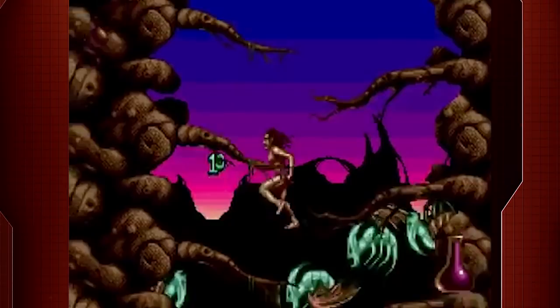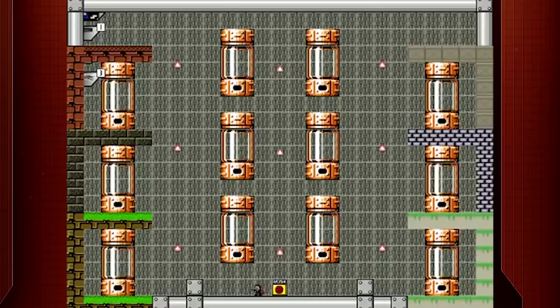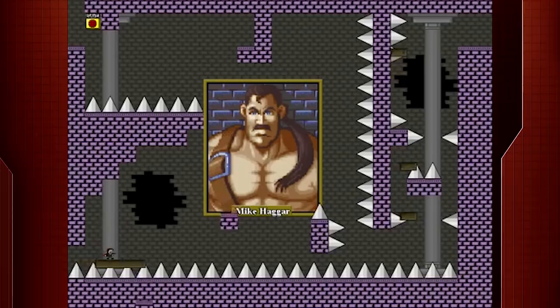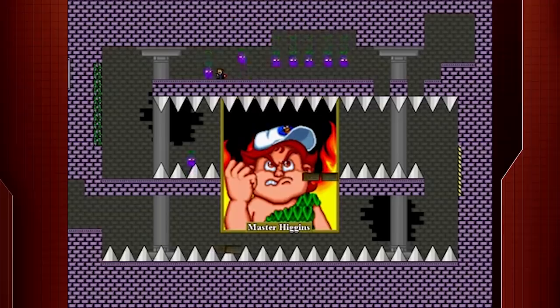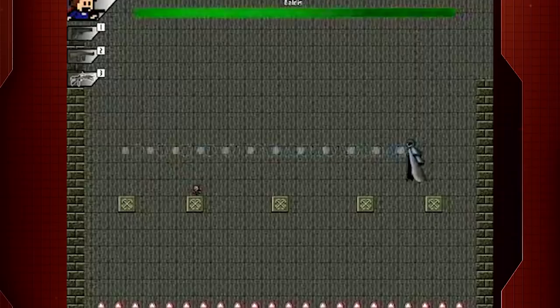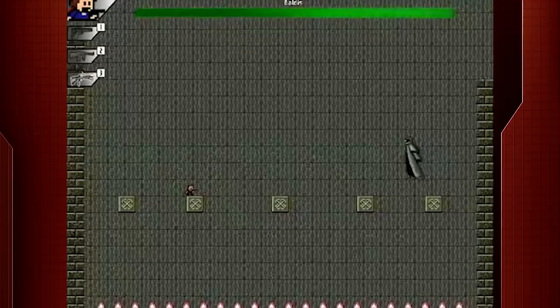I Wanna Be The Guy: The Movie: The Game — Boss Rush Mode. Do you like insanely difficult platformers that will have your nails ground to bits by the end of gameplay? In IWBTG, you play the simple character of The Kid, who has your usual moves: up, down, left, and right. That's all you have to worry about. We're also concerned that The Kid looks like a bad time on MS Paint, but that's aside from the point. All The Kid wants to do is beat the game to beat The Guy — we don't really know which guy, but he wants to beat The Guy.